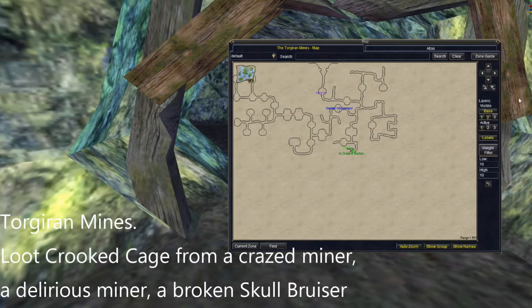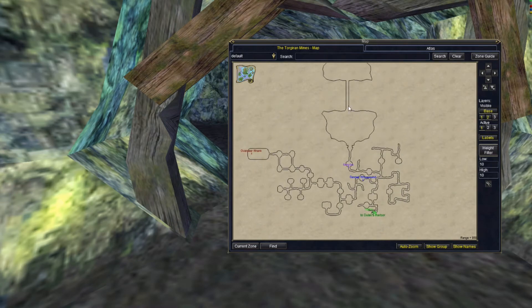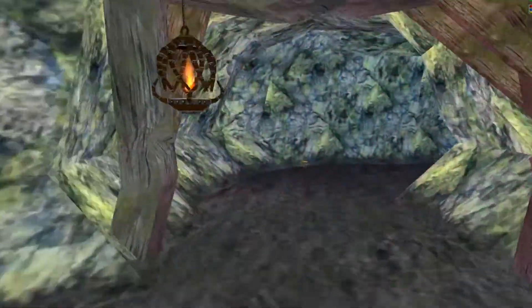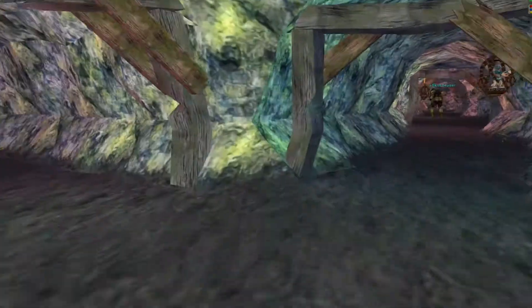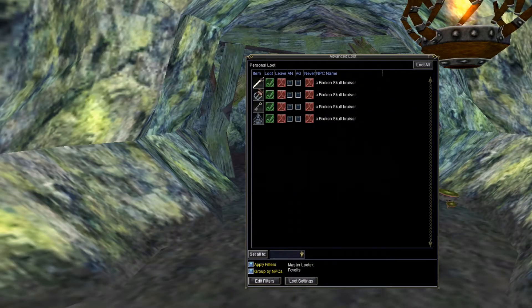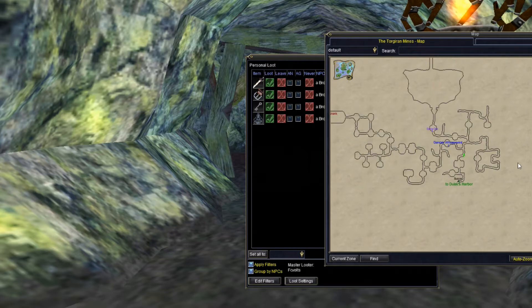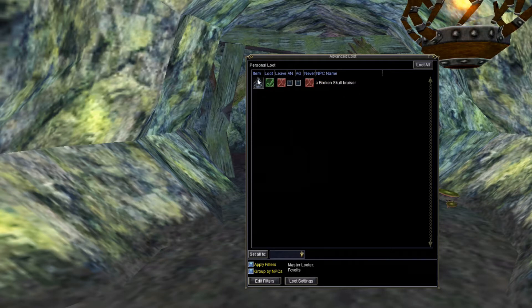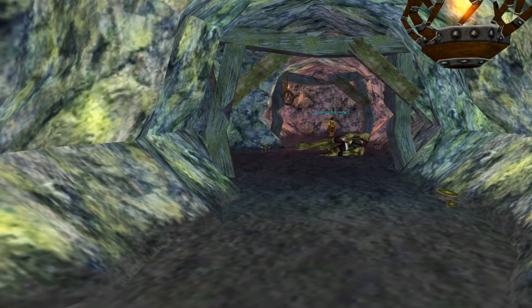The next step is in Torgan Mines where you have to loot a Crooked Cage. I'm showing the area at the zone-in where it dropped for me. It can drop from a Delirious Miner, a Broken Skull Bruiser, or probably any of these mobs. I just cleared the area near the zone-in and eventually it dropped from a Broken Skull Bruiser. I don't think you have to go too deep in the mines — just stick to where the slaves are.